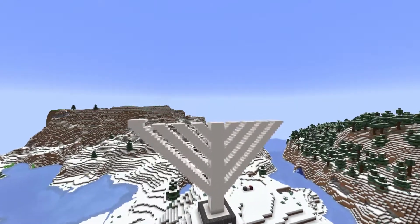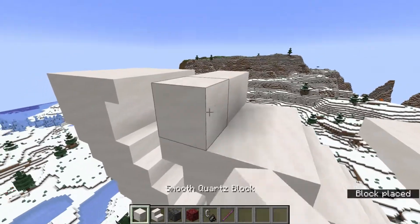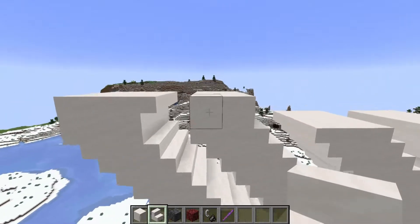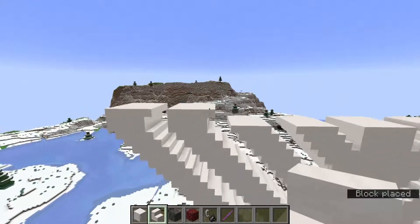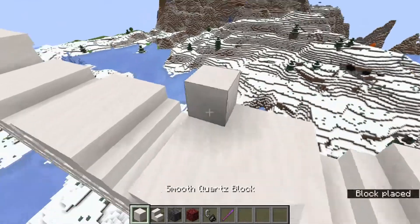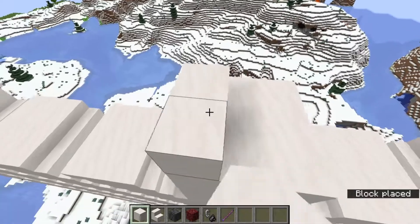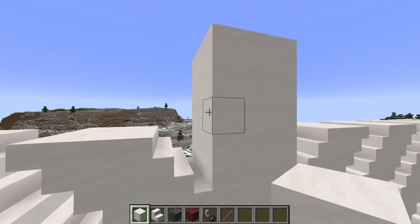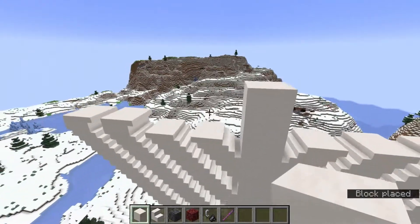We got the arms going on, and what we need to do before we finally add the candles is put an ending to each layer. On the flat surfaces we should add extra blocks, and on the stair surface put upside-down stairs in order to provide a transition. Do that for each of these segments, and then make the middle spire five blocks taller. Because it turns out a menorah needs all candles to be the same height except the middle one, so make sure your middle one is taller and the rest of them are the same height.